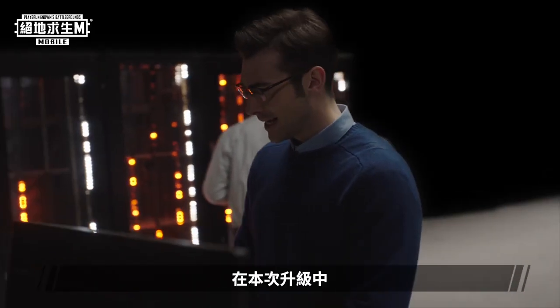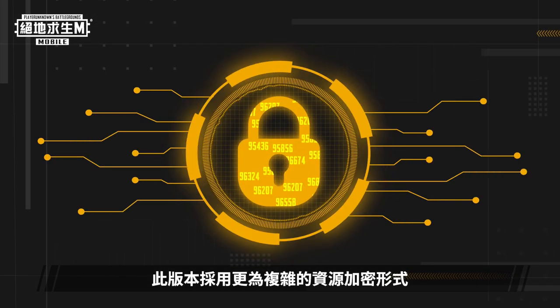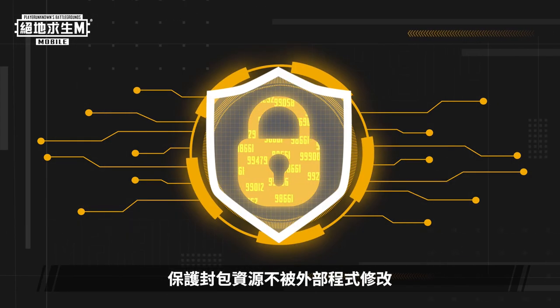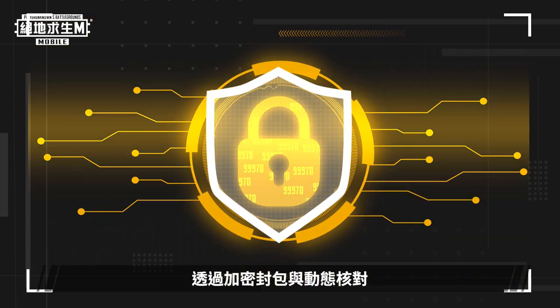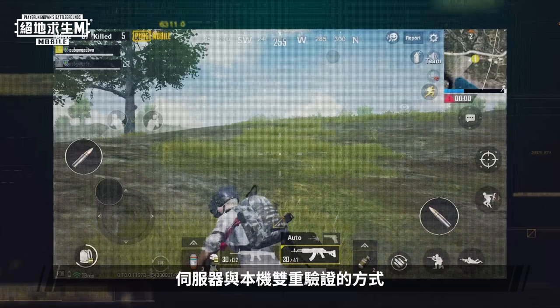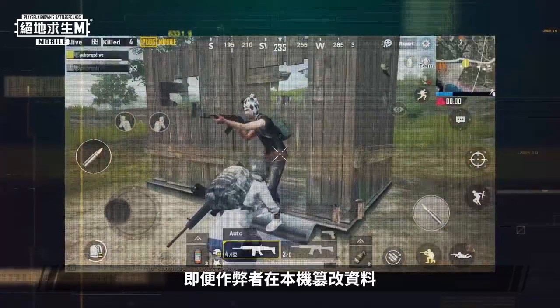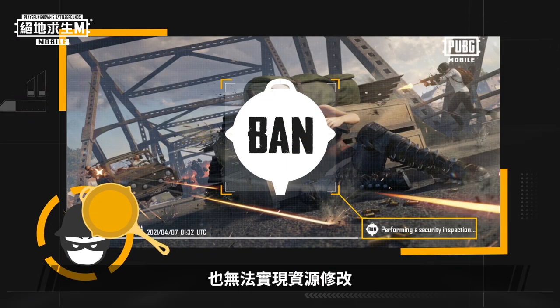To combat this, in this upgrade, we're releasing our BANPAN Resource Protection Technology 2.0. This version uses a more complex form of resource encryption to protect the resources in the packs from being modified by external programs. By encrypting packs, adopting dynamic verification, and using double verification involving servers and local clients, we have closed loopholes that cheaters might use. Even if users tamper with data locally, under advanced technical supervision, they will not be able to modify the resources.